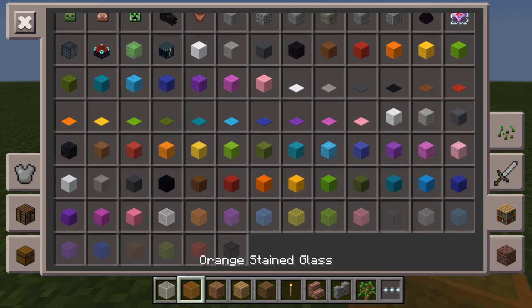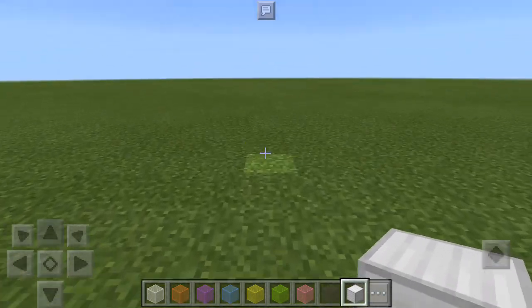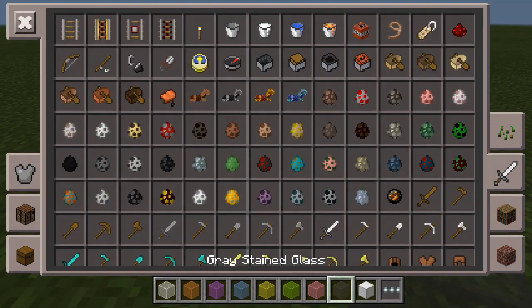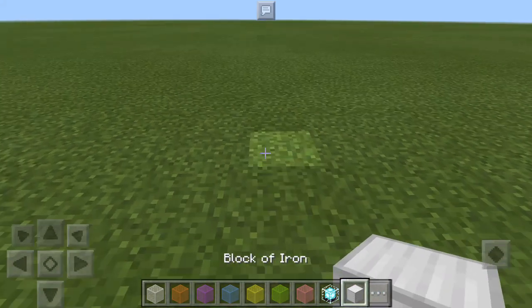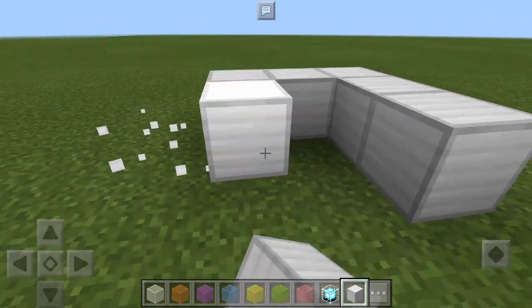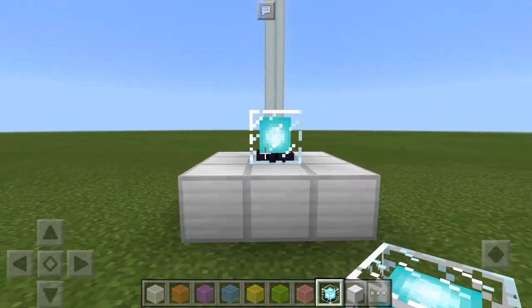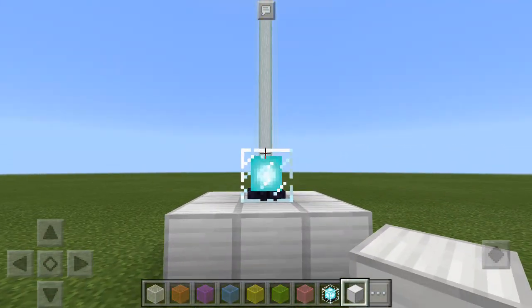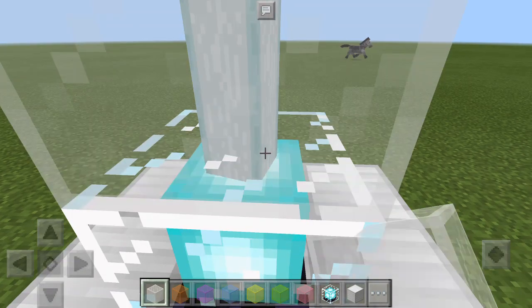It also affects beacons, like you probably saw in that picture earlier. So I'm going to get out some stained glass, and also get out some iron blocks so I can make a beacon. I actually saw how to get out the beacon. Okay, there we go — I'm going to just build a beacon real quick. So I have a beacon right here, and as you can see, this is what happens when you build a beacon. We've got this different stained glass, and I can change different colors with it.